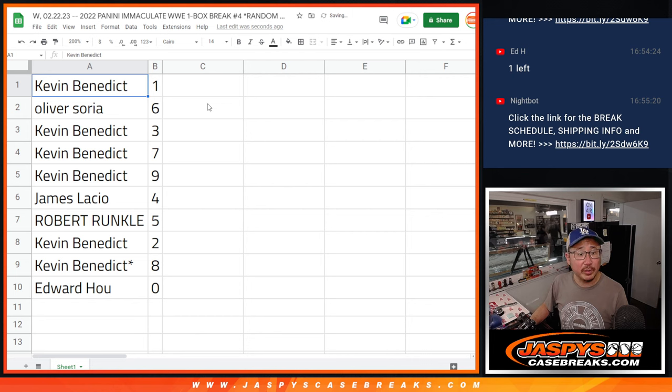Kevin with one — you'll still get live one-of-ones, if any. Oliver with six. Kevin with three, seven, and nine. James with four. Robert with five. Kevin with two and eight. And Edward with zero.